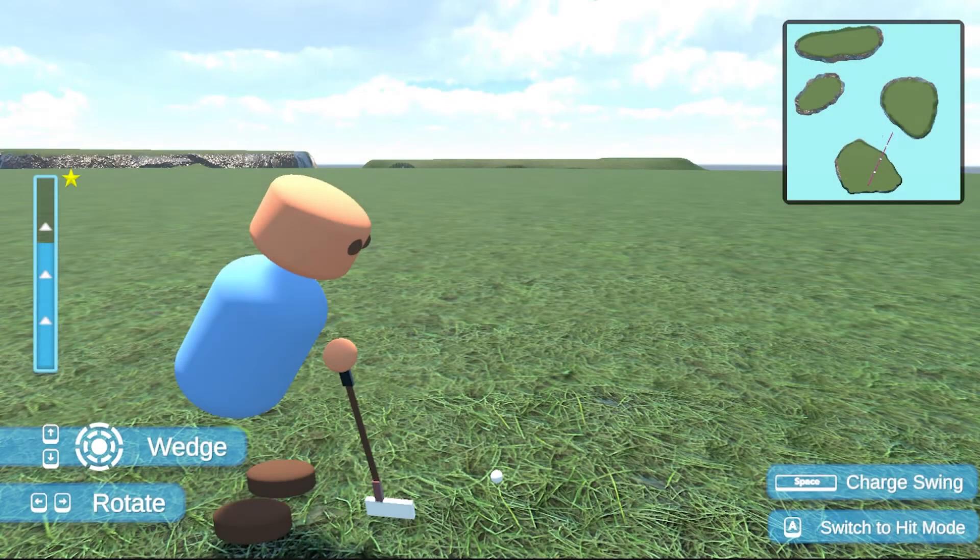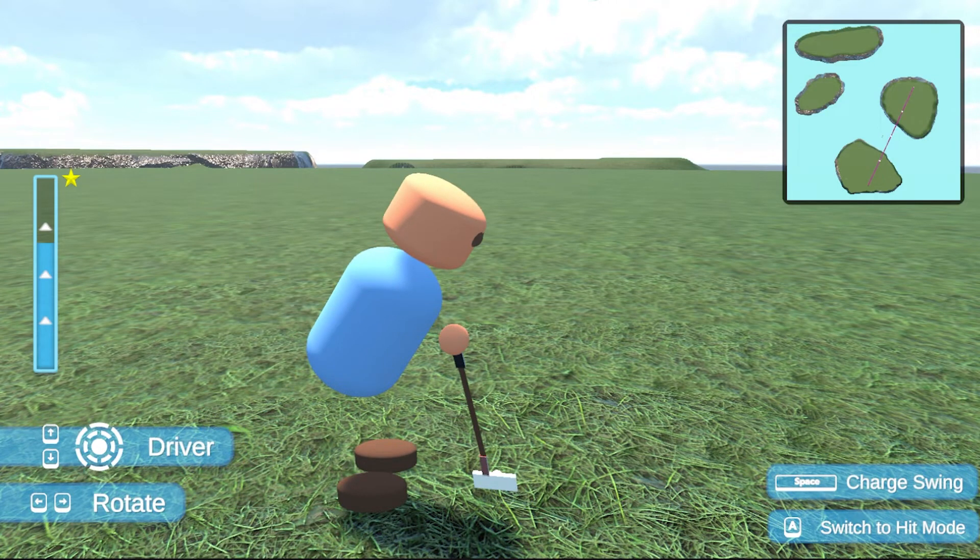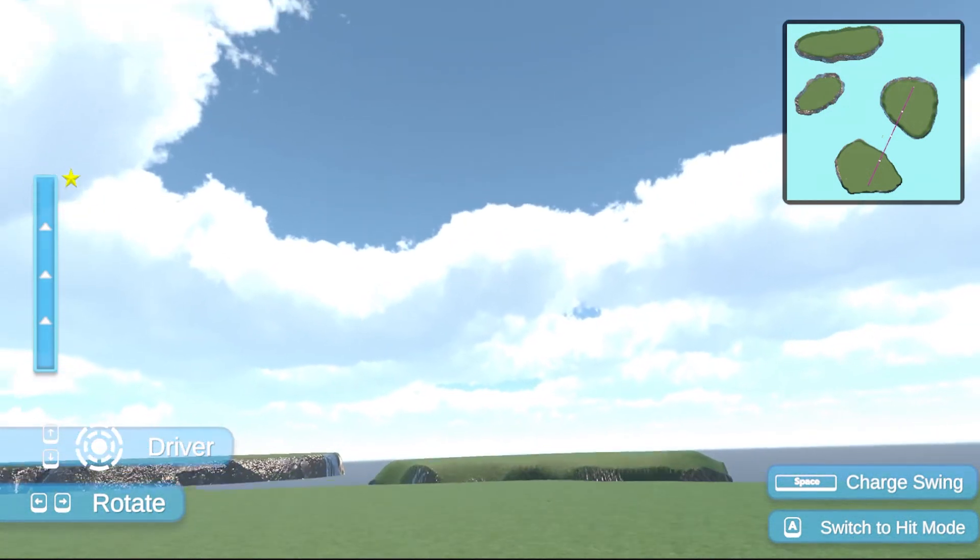After fiddling with the new settings for a while in Unity, now we have a distance indicator and minimap to show the distance, much better golf physics, and overall better visuals.